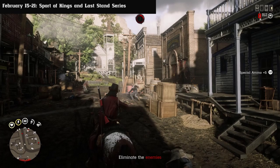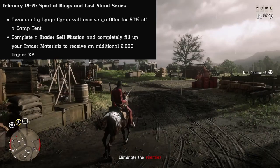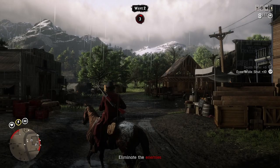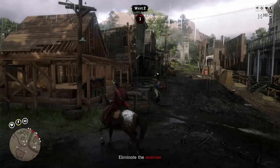Anyhow, in this week we have Sports of King and Last Stand Series as this week's name. Owners of a large camp will receive an offer for 50% off a camp tent — great offer, right? And complete a trader sell mission and completely fill up your trader materials to receive an additional 2,000 trader XP. In my opinion, this is completely useless.